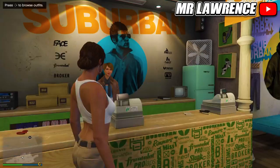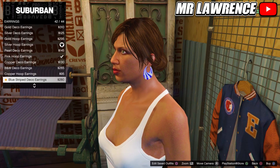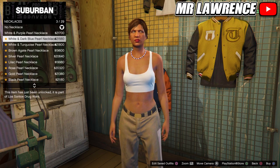First go to the outfit section, then equip the first standard outfit. Now go to the accessories. From here you will need to remove your earrings. Then go to necklaces and purchase the white pearl necklace, number 11.